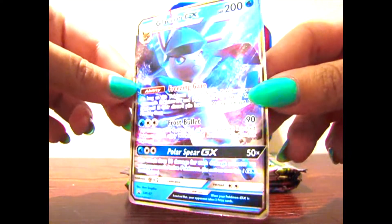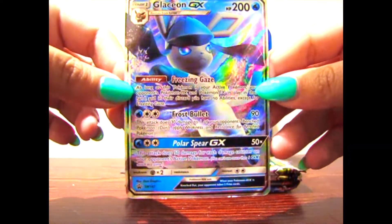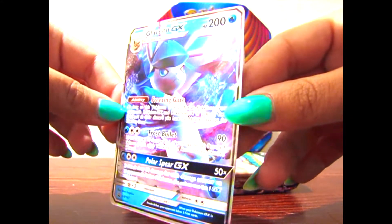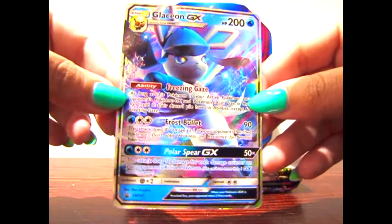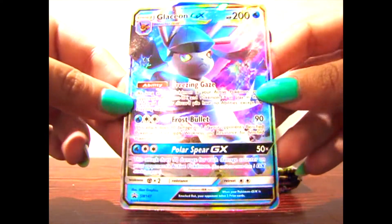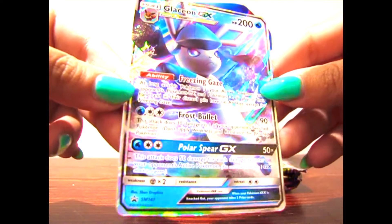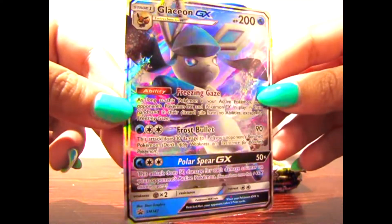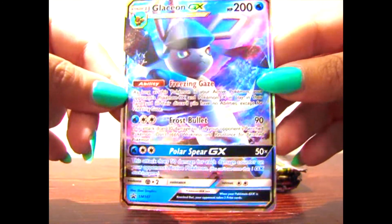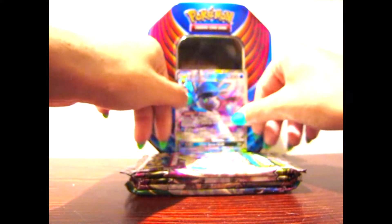Here is the Glaceon GX card and all I can say is that this card is so beautiful. It's a water type for some reason, because usually Glaceon is not a water type — from what I remember, she is an ice type and Vaporeon is the water type. But I don't care, because Glaceon is my favorite out of all the Eevee Evolutions and having this card is absolutely amazing. I do have a Glaceon card already, but not in the GX form. This card is so amazing. I'm gonna put that right there.